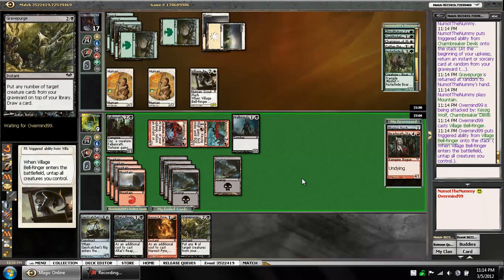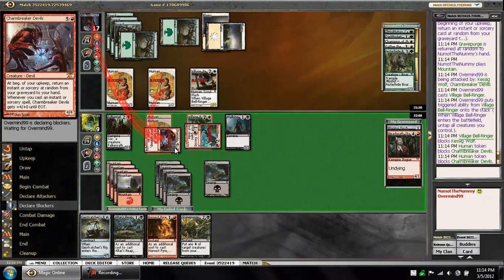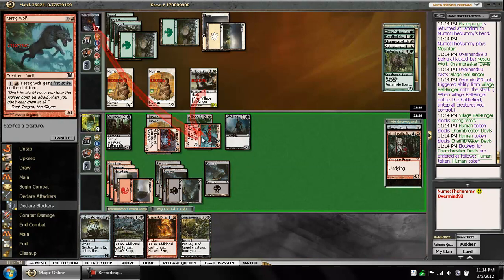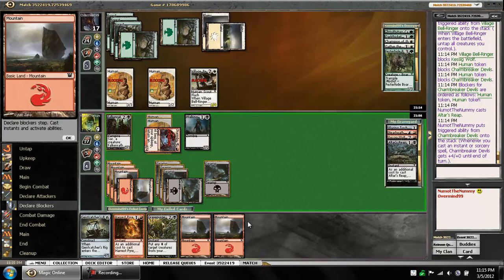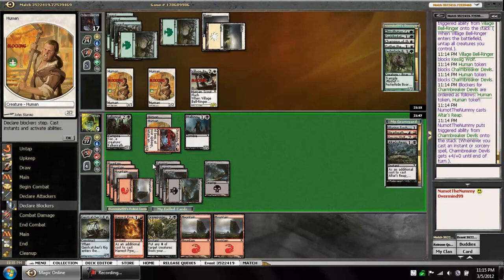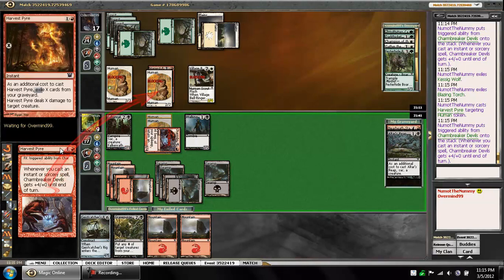With the Grave Purge back, I can carelessly attack in with anything — at least the Charm Breaker. We still have Altar's Reap if he has a rebuke or something. Village Bellwringer — sure. We have so many tricks we can be doing right now. The plan here is just to Altar's Reap away the Kessig Wolf, because it was going to die anyway. And I'm going to Harvest Pyre — two, two. Get rid of the Kessig Wolf and the Blazing Torch. That way I still rebuy either the Altar's Reap or the Harvest Pyre.